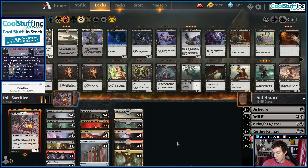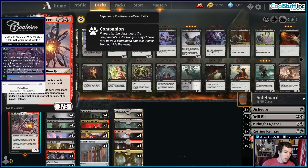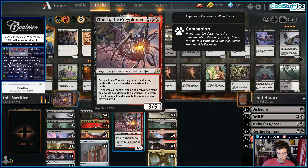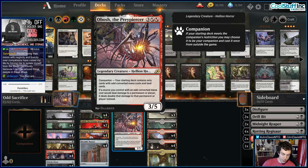This is a Rakdos Sacrifice deck. We've seen these before, right? Boring, Jim. Come on, boring. Nope. We're playing Obosh — Obosh, the Preypiercer. Every card in our deck has to have an odd mana cost. That's our companion requirement. However, Obosh is a house once it's in play. It's a 3/5, and everything deals double damage. Which is just insane.